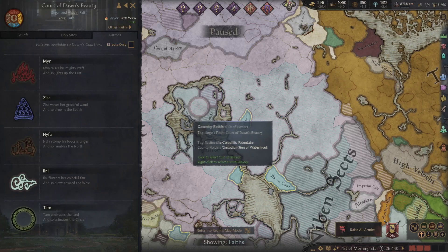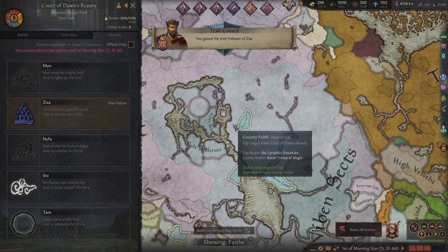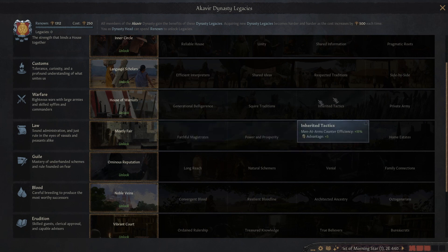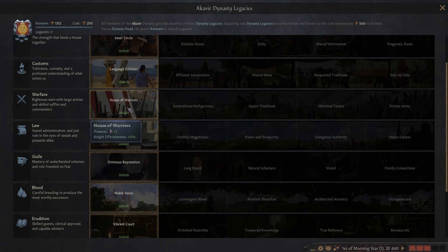I think that this diplomacy and intrigue combination is our best bet. Hostile scheme success chance — that's gonna help us if we need to abduct someone or murder someone. If we become a follower of Zisa, there we go. Now we need to choose our dynasty legacy. Inner circle is tempting but it just doesn't seem that strong. Knight effectiveness is always good, but it just doesn't fit the theme. I mean, the Sayasi are great warriors, Akaviri — but I've done this so many times too. It seems like something better fitted for like an orc playthrough.